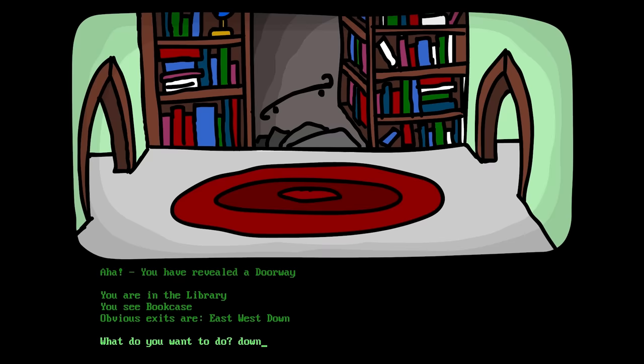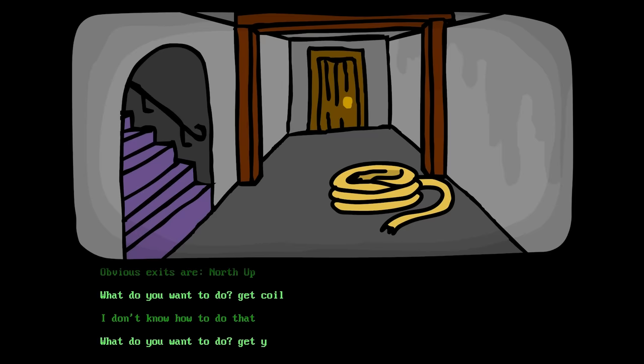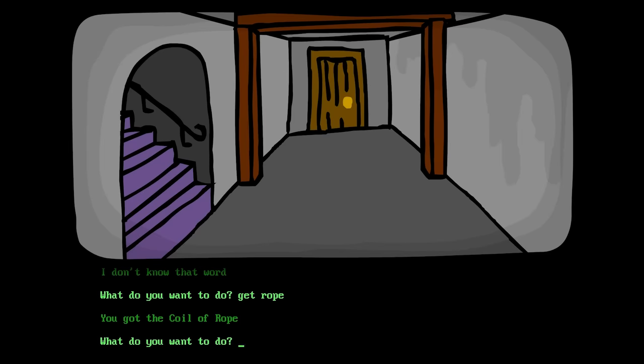Let's go down into the secret passage! Down! You're in the hidden corridor! You see coil of rope! Yes! Get coil! I don't know how to do that! Get rope! You got the coil of rope! Alright, sweet!